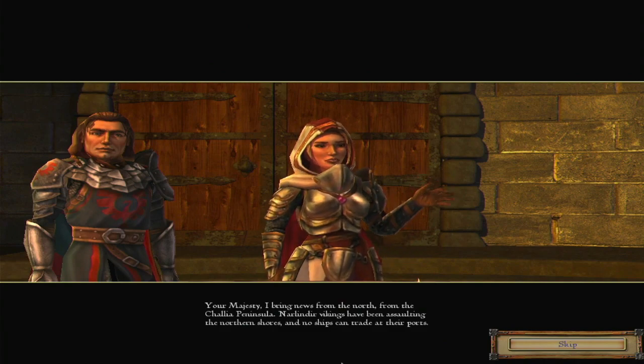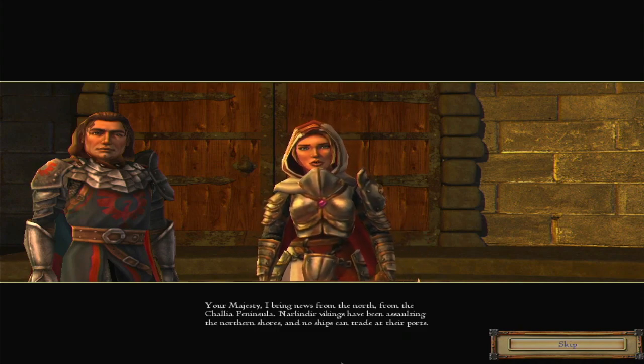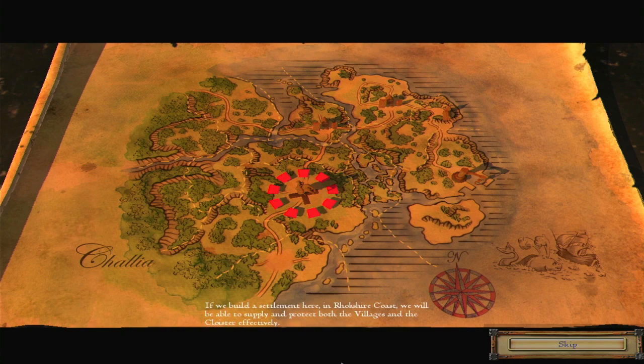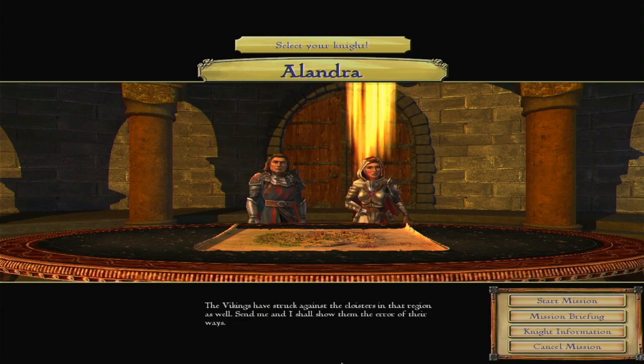Your Majesty, I bring news from the north, from the Chalia Peninsula. Nalandia Vikings have been assaulting the northern shores and no ships can trade at their ports. We have to protect the villages along Chalia's coast against the Viking raiders. There is another matter - the Chapel of Ryan over the Sea is in this area as well. Its bishop is an old friend and I worry about him. If we build a settlement here in Rockshire coast, we will be able to supply and protect both the villages and the cloister effectively. If we build up a city and secure the area, merchant ships can once more reach the safety of Ramsey Harbour. The Vikings have struck against the cloisters in that region as well. Send me, and I shall show them the error of their ways.